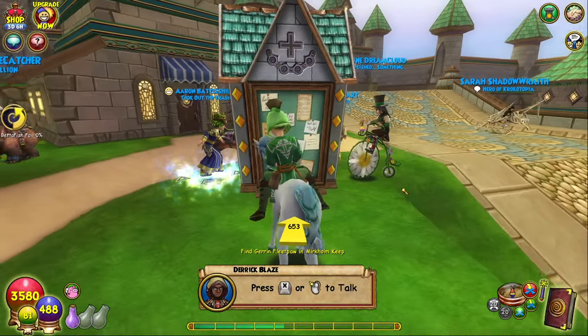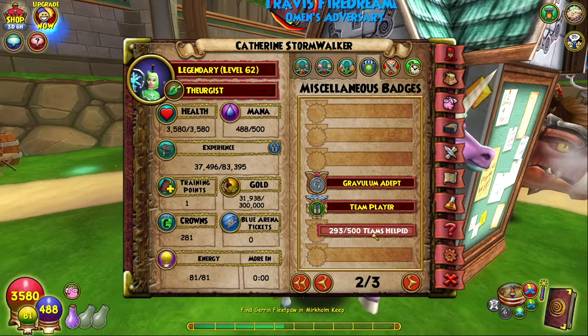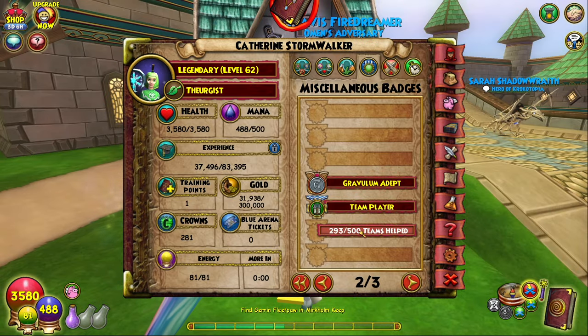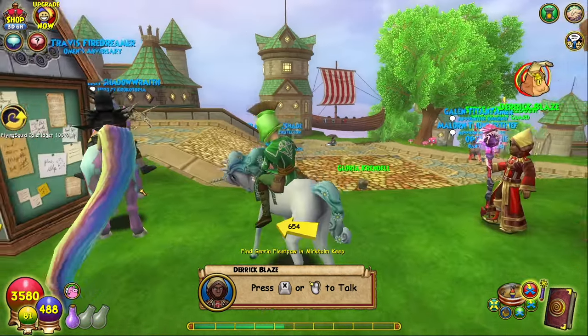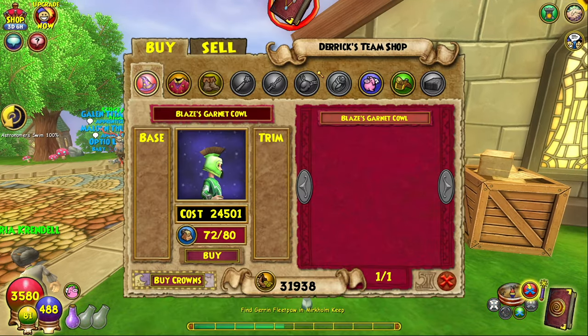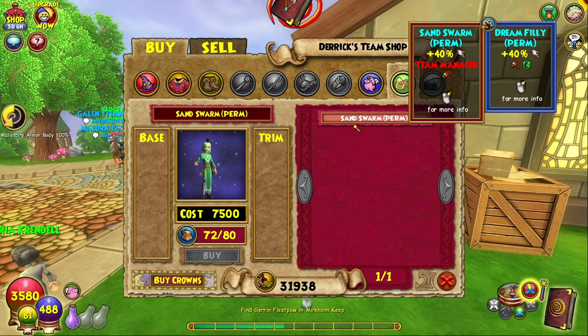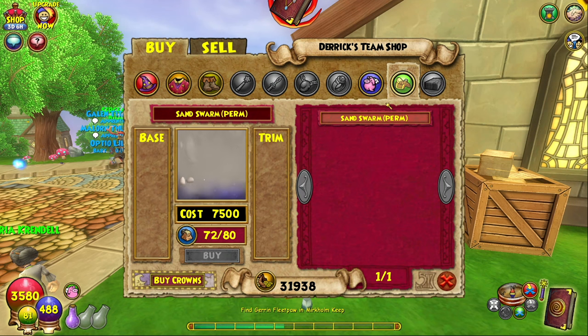One of the reasons to do the team ups here is you can actually start working towards an achievement. There are different ones for however many teams you've helped — there's 'Team Player' and then the next one requires 500 teams helped, and after that is a 1,000 teams helped one. So that's useful for going over here to talk to Derek Blaze. If we go to his equipment shop, he has a Sand Swarm permanent mount that only costs 7,500 gold if you get the Team Manager achievement — that's from helping about a thousand teams. So it's not terrible if you're farming a boss anyway for holiday items, you're going to be working towards it and already have probably half of it.